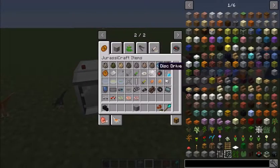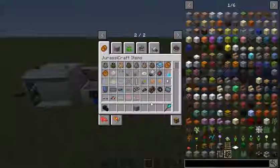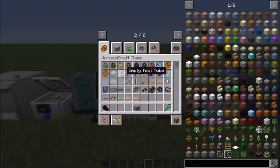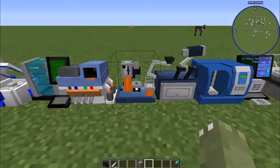This is what you want right here - Tyrannosaurus soft tissue. You put that in a storage disk. It will eventually make a storage disk with Rex DNA. Then you put that in here with this thing and the DNA nucleus, and it will make the T-Rex DNA.